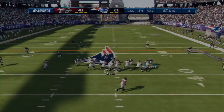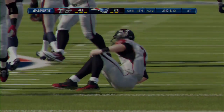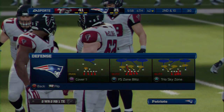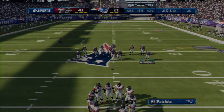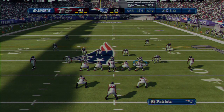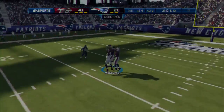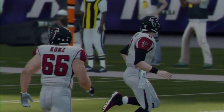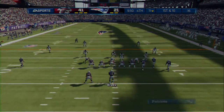That reception gave them the first down. He's looking to the right here on this throw — thrown incomplete. Second down following that incompletion. That interception is strictly on the quarterback — when you make bad decisions, the results usually turn into an interception. First down here.